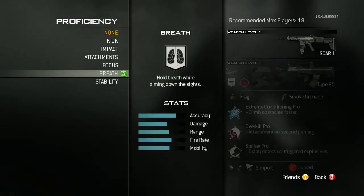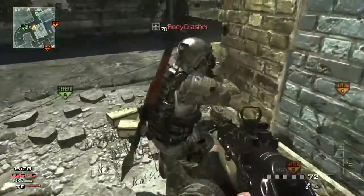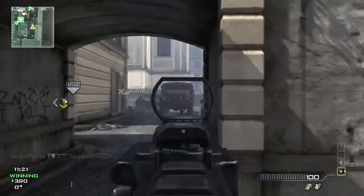For instance, the assault class has an ability to hold breath, similar to the sniper class. The SMG class has the ability to melee faster. The LMG class has the ability to run faster. If you want less sway, you can earn it. If you want two attachments, you can earn it. If you want less kick, go earn it.